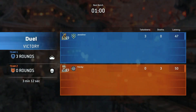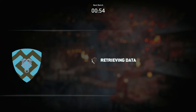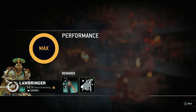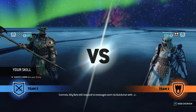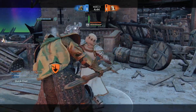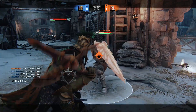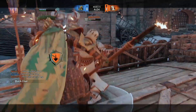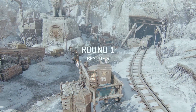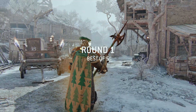I've never seen a Shaolin that just unlocks and throws a side heavy. I mean, it works against Lawbringer because side dodge shove is just such a good option to punish a few things, so it works — it's just very strange. All right, there we go. We got the Shaolin again — I like fighting him because he played very uniquely.